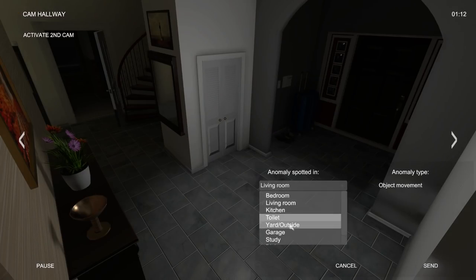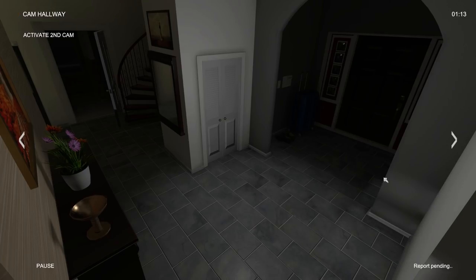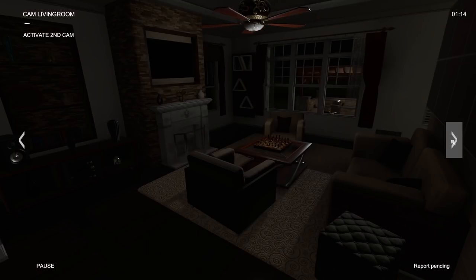Oh crap — door open. Hallway. We have an open door. Where is door opening? Get rid of that. Alright, nice. So that's two down right there. Okay, that's perfect — that'll definitely reduce some stress. That means we only have two more to find, and then we're back at normal, which is really good.